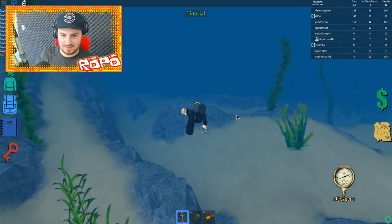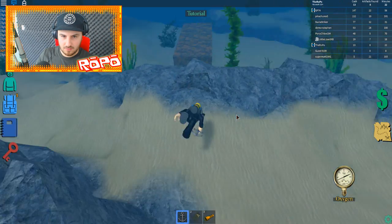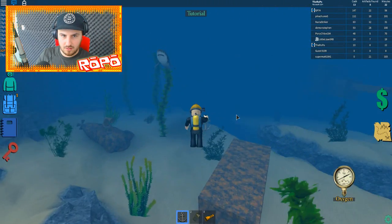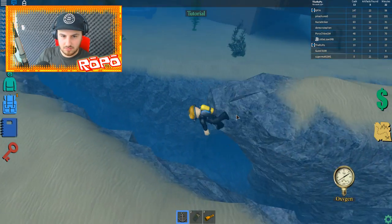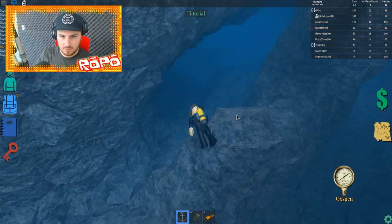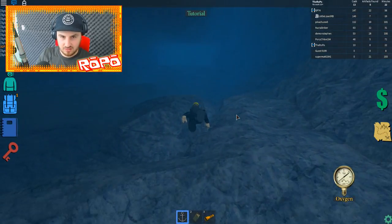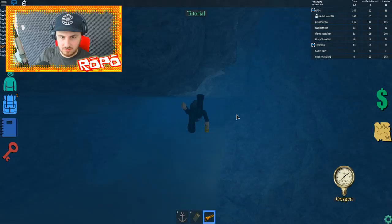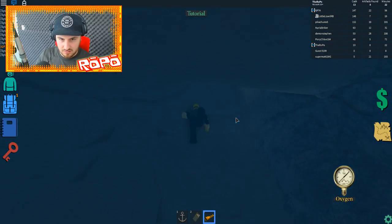I need to go into the pawn shop to sell it. I still haven't found any area where I need the flashlight. My cash is now 140 as soon as I walk into the pawn shop — that's so good! I have an idea of where you might need the flashlight if you want to go together.